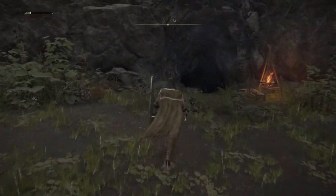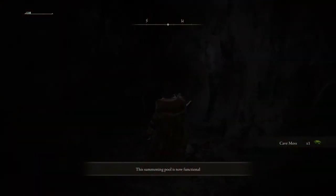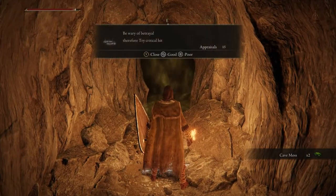Further up the river, you'll find this cave. There will be some grace and a little Marika statue. Then, proceeding a little further down, there'll be two enemies. You're going to want to take the route to your right, and you'll get to a fog door.